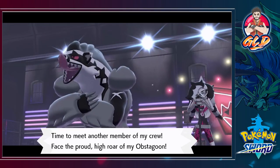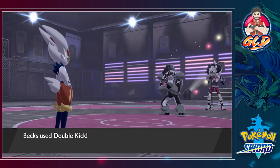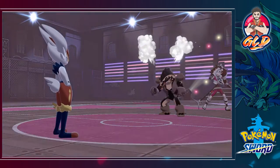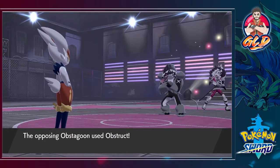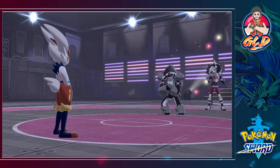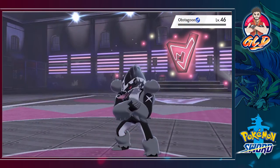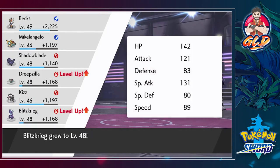Meet Obstagoon — the ruler! Obstagoon obviously is a high attacker and its biggest weakness is Fighting type Pokemon. It has pretty good strong defenses too. Here comes a counter attack — Pyro Ball for the win! Here comes Obstruct — the Pyro Ball hits but it protected itself. That didn't lower anything from us. Pyro Ball for the win again — and Obstagoon has been defeated!